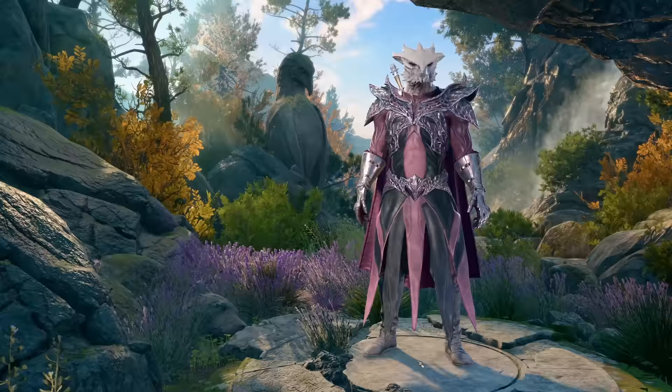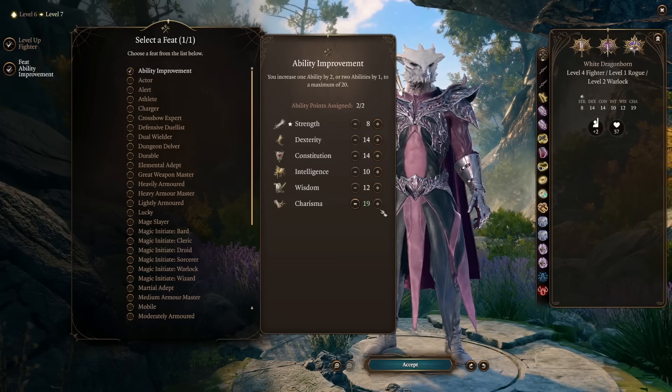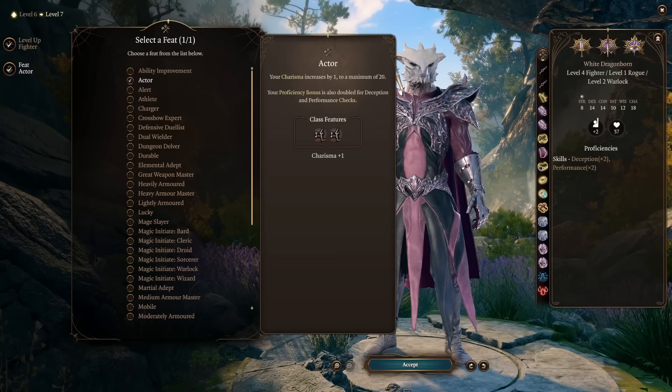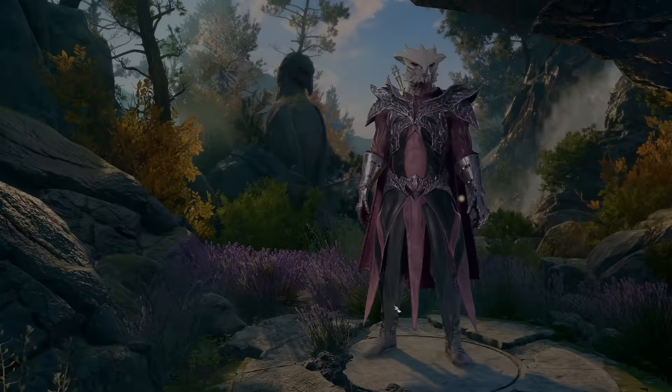At Level 3 Fighter we get to pick our subclass, and I'm taking Champion. This improves critical hit chance by 1 and applies to all attack rolls, including spells. So we'll be critting with Eldritch Blast on a roll of 19, and if you grab the Knife of the Undermountain King in Act 1, you'll crit on an 18. At Level 4 Fighter we take our last Fighter level with a feat. You could take Ability Score Improvement to max Charisma, or Actor for Expertise in Deception and Performance. But since we only have plus 2 Dexterity and no space for initiative-boosting gear, I'd actually take Alert. Winning initiative is really important on this character.